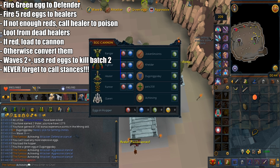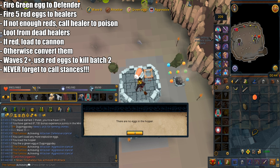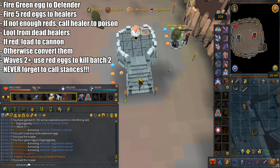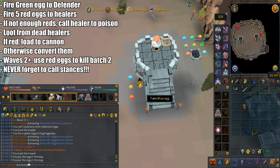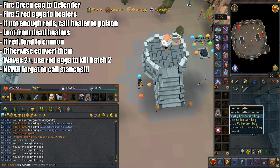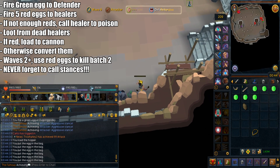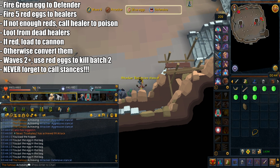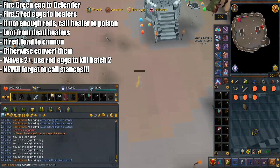For people who don't have level 5 collector, you may want to call your healer just to poison the rest of the healers. When it comes to looting eggs, you only want to loot eggs from the healers you killed with red eggs. If the eggs you're looting are red, load them all to your cannon. If the eggs are not red, go to your conversion machine and convert those eggs. Level 2 to 4 collectors will need to collect more eggs than usual because it's not a 100% successful conversion. Level 1 collectors cannot convert, unfortunately. Use the remaining red eggs to kill the batch 2 healers from waves 2 to 9. Also, never forget to call any stance changes for the attackers — it could kill them if they are on the wrong stance.